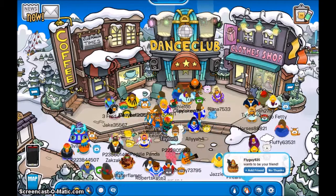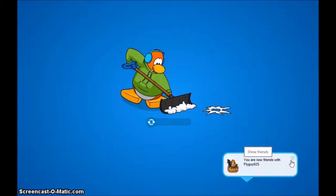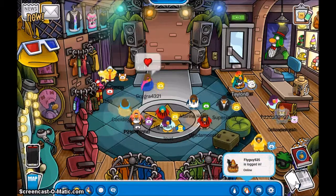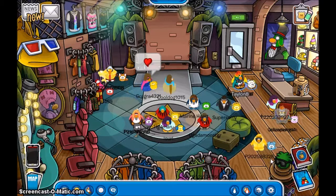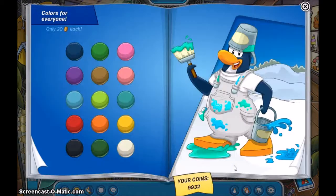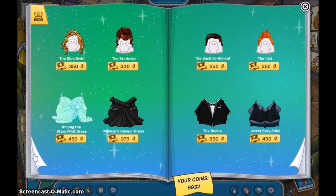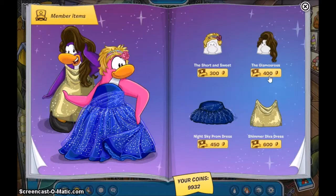I'm going to come in here and go to the clothes shop. I'll go ahead and buy something for her. And as you see, it appears in the catalog too. Or some brown hair — she loves brown hair. She's a brunette, so.